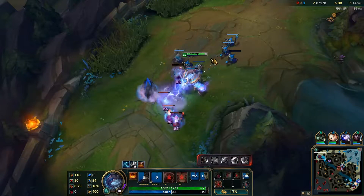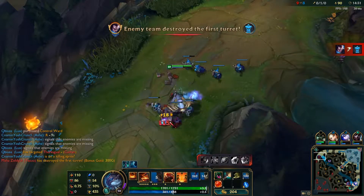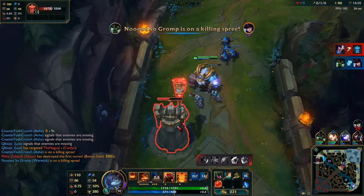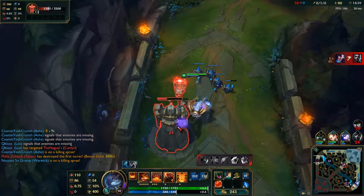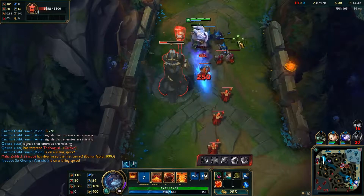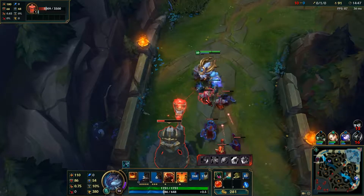Ornn's W is Bellows' Breath. He channels and becomes unstoppable for four seconds, spitting that hot fire, dealing current health damage, shielding himself for 12% of his maximum health, and applying Brittle to any enemy hit. This will be your engage and wave clear, and every enemy hit gets the Brittle debuff. It'll make CSing super easy. It'll also be great for harassing the enemy laner, as it does a percent of their current health and, once struck, will knock them back.